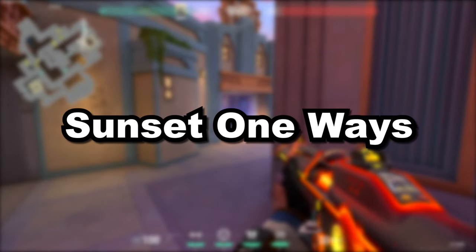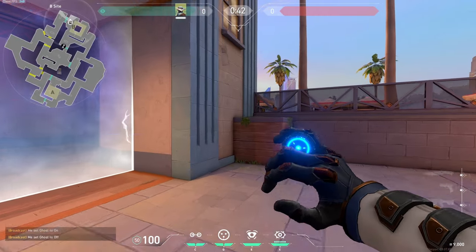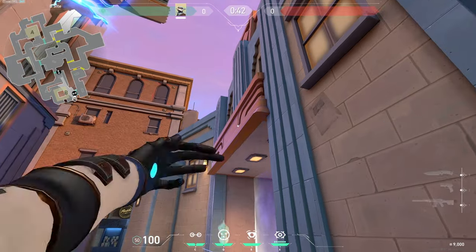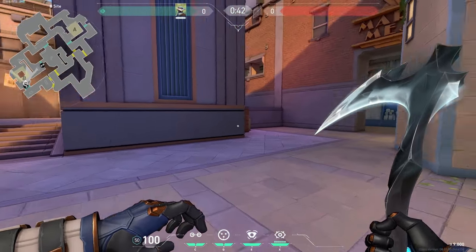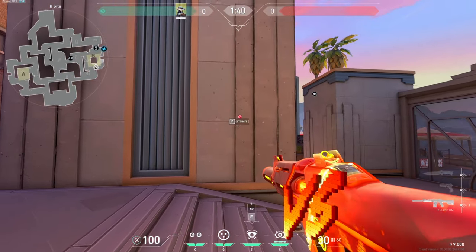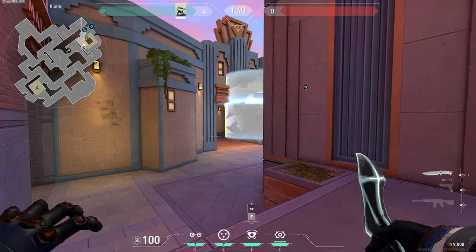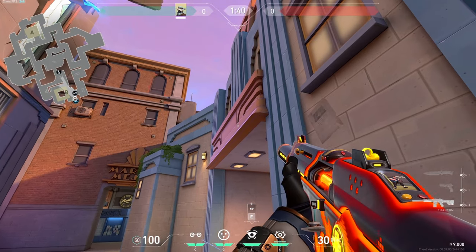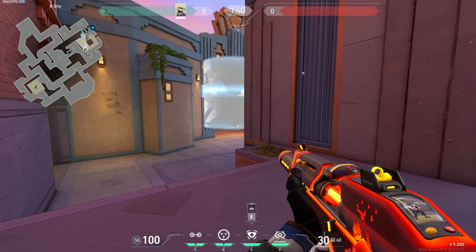Alright, so this first setup for Sunset you've probably seen before, but may not know how to do it, and it's arguably overpowered. You're going to want to have one info trip and mark it, and your second one tied across main like this. To throw the one-way, jump on this box, crouch, look at the bottom of this line here, and toss a cage. There are a few cams you can throw with this — I usually put it in this window or on the palm tree. The window cam will get you market and site info, but it gets broken a lot. The tree cam rarely gets broken though, so I usually throw that. To play off of this, sit in this corner or backside over here, and when your enemies come in and hit the first trip, pop the cage, swing out, and have some free picks. With this one-way, you can't swing from this side, but if you want to, there's another lineup. Jump on the same box, stand, and you'll see this rectangle shape here — just look in the middle of it and toss a cage. With this, play on this side of the pillar, and when they hit the trip, pop it, swing out, and get your picks.